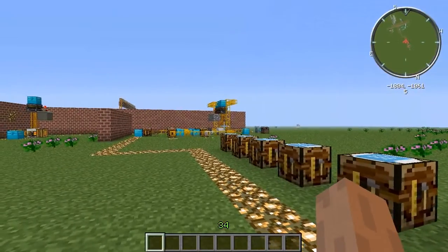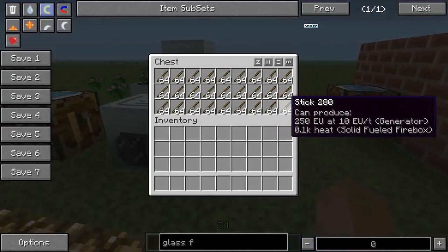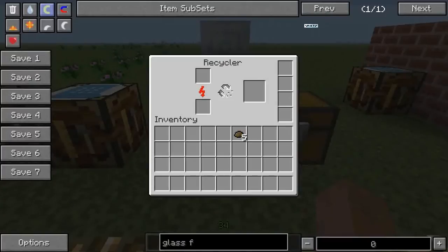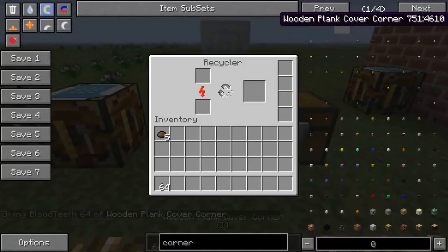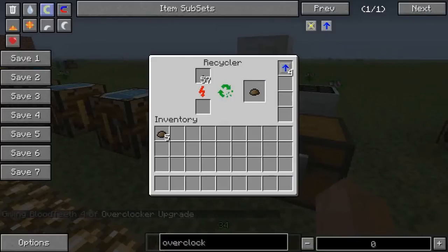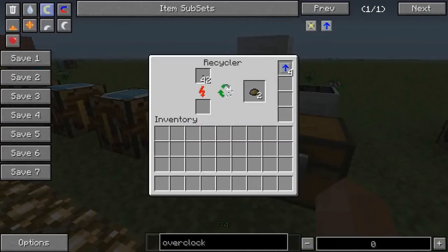You probably need a few pumped-up recyclers to keep up with that sort of demand. Now let me get a whole bunch of those corners — wooden plank cover corner, that's exactly it — and dump them in here just as proof of concept. And while we're at it, let's get some overclocker upgrades to make this happen faster. Speak of the devil — there's some scrap. So proof of concept: these things can be chucked into recyclers and they can produce scrap. So they're not like sticks and so forth — they can produce scrap.